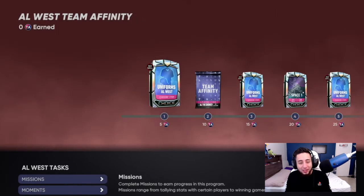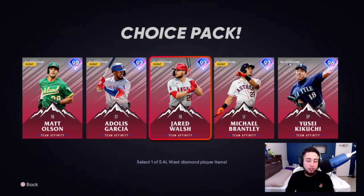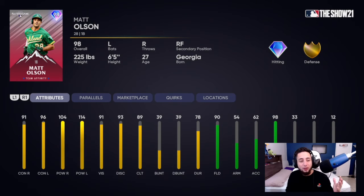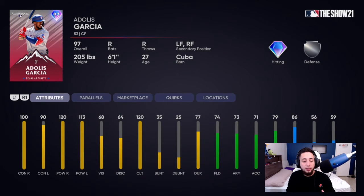Now we go to the American League West. We've got Matt Olson, Adolis Garcia, Jared Walsh, Michael Brantley, and Kikuchi. Matt Olson is a 98 overall first baseman who can also play right field — 91 contact vs. right, 96 contact vs. left, 104 power vs. right, 114 power vs. left, 91 vision, 90 fielding, and terrible speed. Pretty decent diamond card. Adolis Garcia has 100 contact vs. right, 90 contact vs. left, 120 power vs. right, 113 power vs. left, and 68 vision.